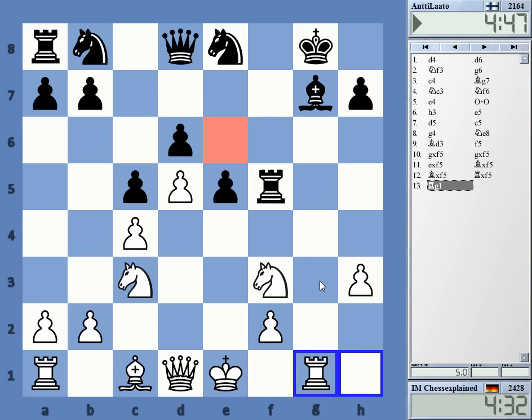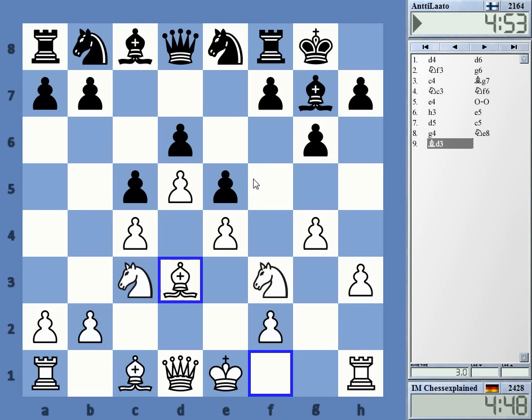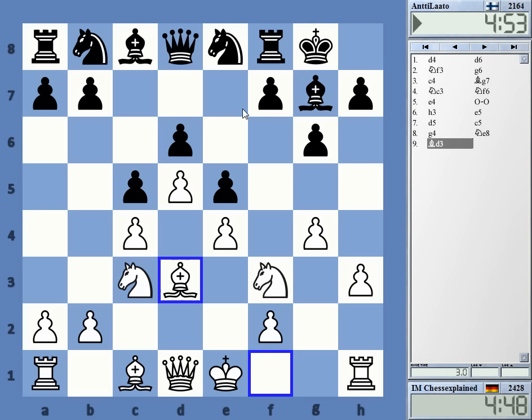It's far too weak here on the light squares and his king position. C5 is already questionable. But if you play knight d7 or whatever, you can try to hang around with a passive position — not a position that gets killed quickly. But f5 is just opening, digging your own grave in some way. Thanks for watching.